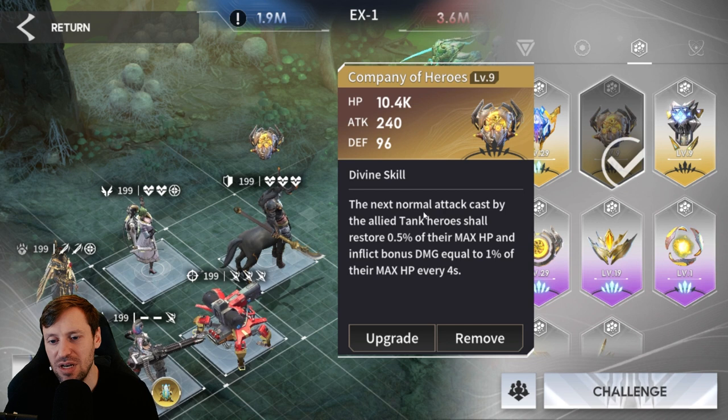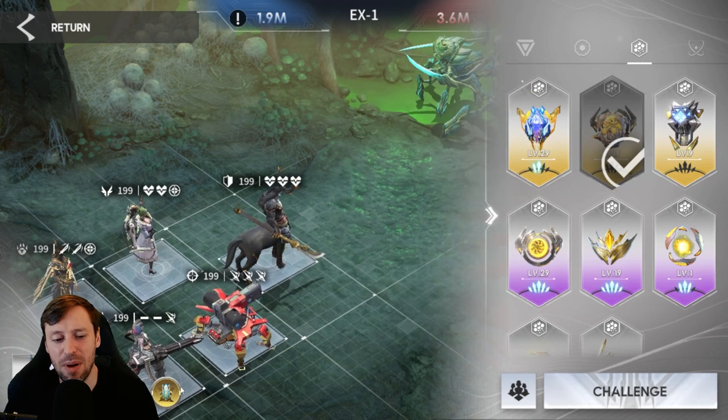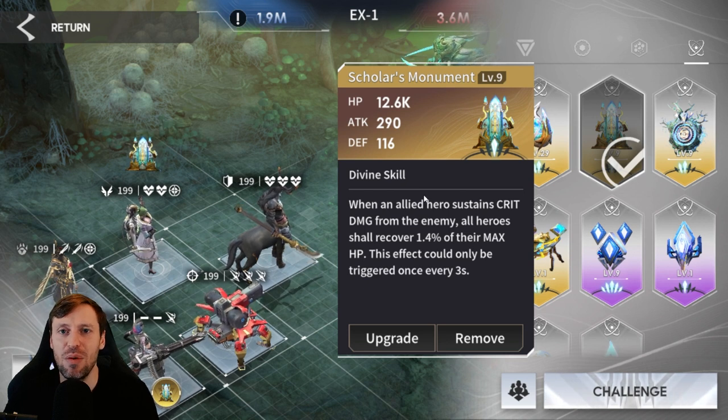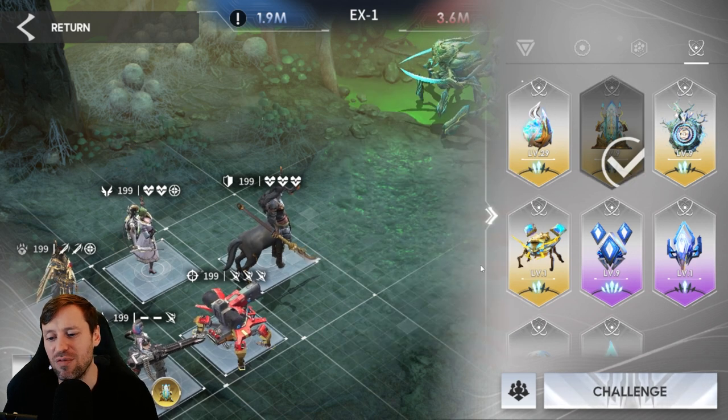Company Hero prototype is great too — the next normal attack cast by the allied tank restores 0.5% of their max HP and inflicts bonus damage equal to 1% of their max HP every four seconds. That helps massively with healing and bumps up our damage. The Scholar's Monument: whenever an allied hero sustains a critical hit from the enemy, all heroes recover 1.4% of their max HP every three seconds — just constantly getting extra healing throughout the entire fight.